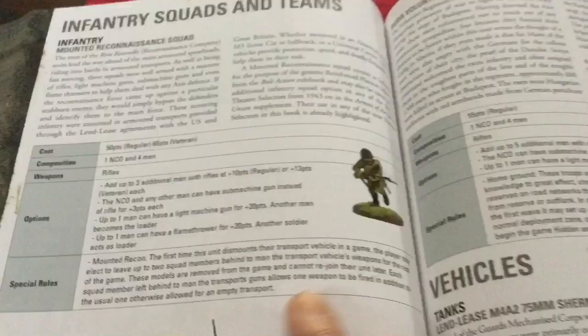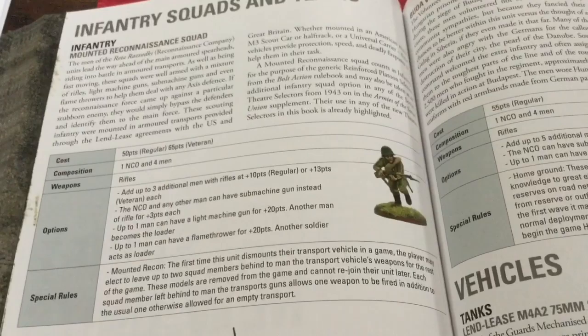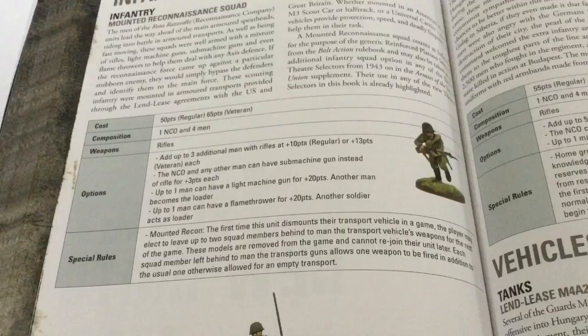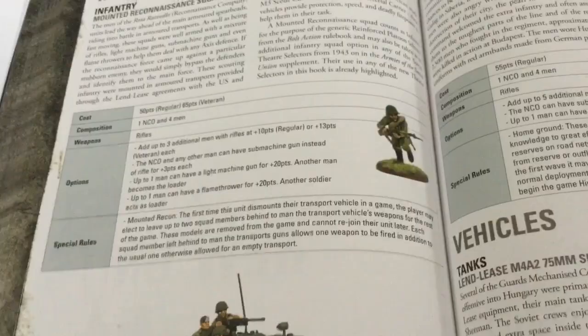I think the FAQ that's going to come up is: if there are three guys in the M3 scout car all manning machine guns, and I assault it — do they come out, do I fight them? Or do they not have a dice because they're in the transport, counting as the transport's dice, effectively making it an empty transport? So they fired, I've moved up, I'm sitting right next to it — is that dice taken out of play? I think that'll definitely come up.